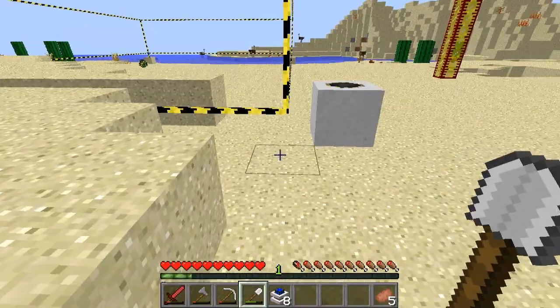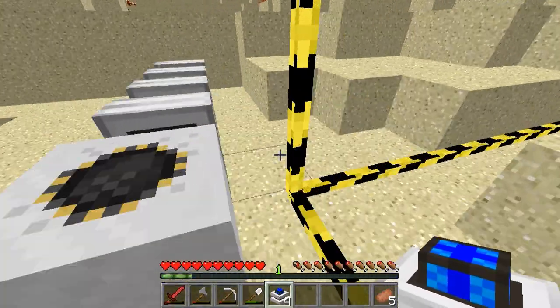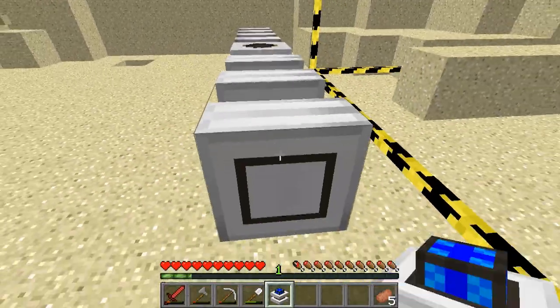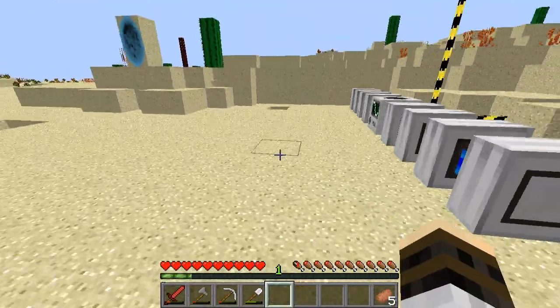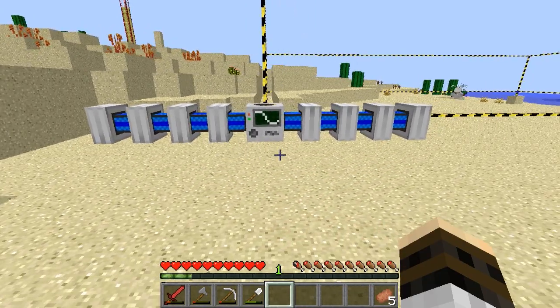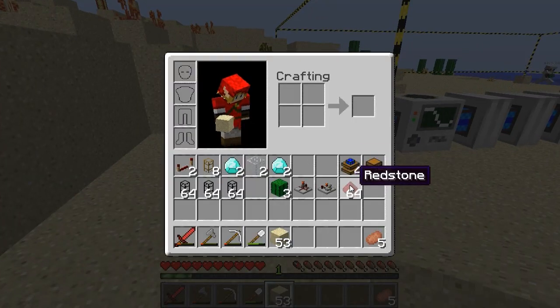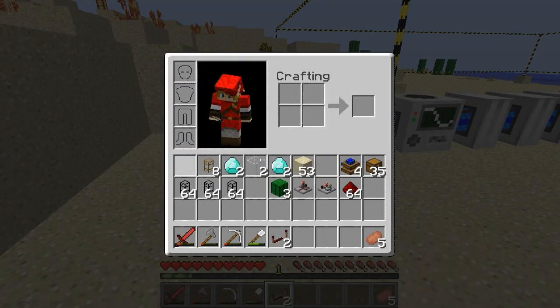So, here's the basic setup right here. We're going to have four combustion engines on each side. I think the optimal it can run on at once is eight. That's the optimal speed - eight combustion engines at the same time. But really, for our setup, we're going to only be running four at a time because we're not rich.